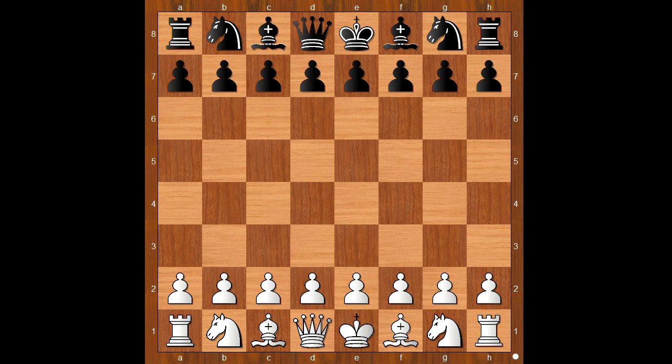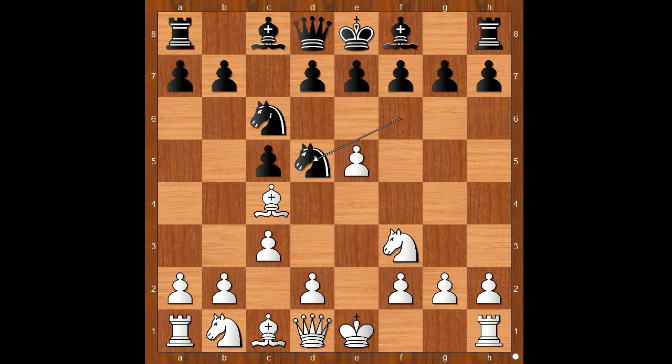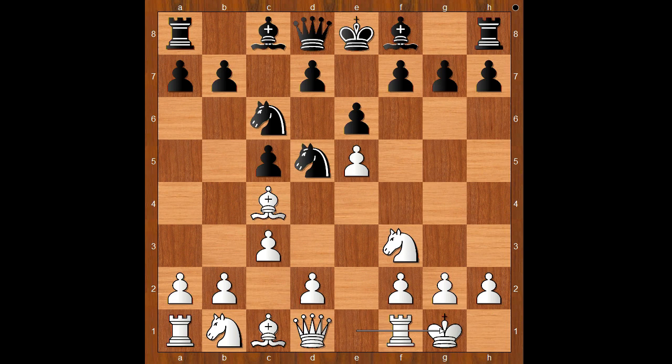Lagrave had white pieces and he started with e4. Alexander Grischuk played c5, the Sicilian defense. Knight to f3, knight to c6, c3 intending d4. Knight to f6 attacking the pawn on e4. e5, knight to d5. Bishop to c4, e6.